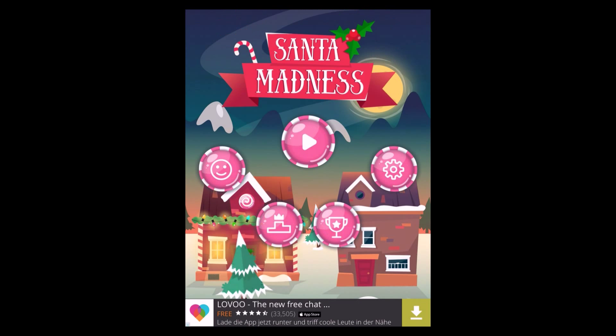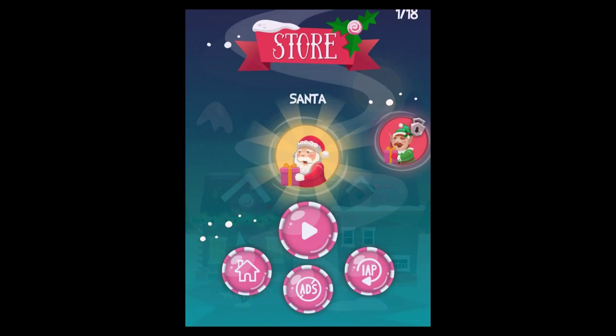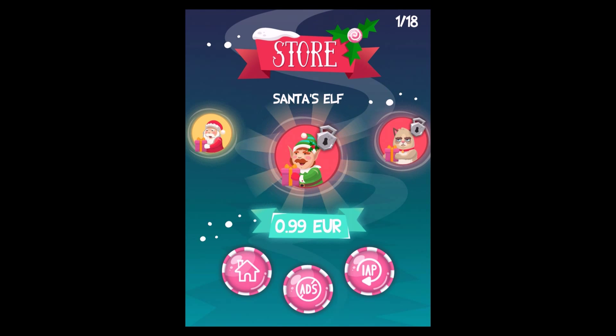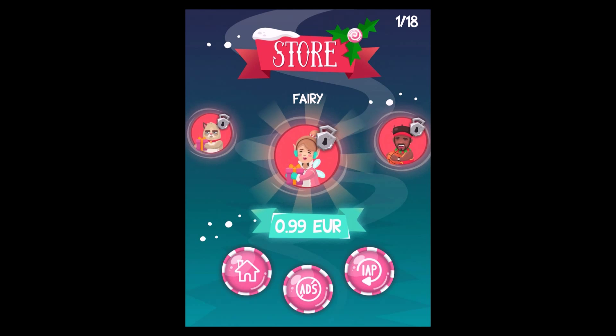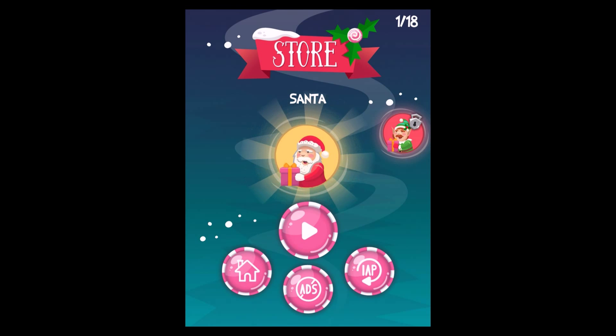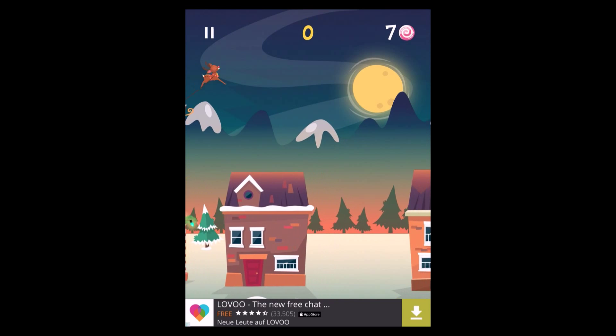Let's go back to the home button and I want to show you what kind of characters you can unlock. There's a lot of potential — Santa's elf, sad cat, fairy, champion, lucky bear. I guess there's a character for everybody. Let's play again.